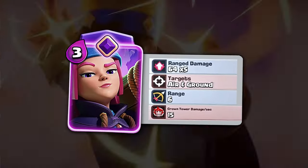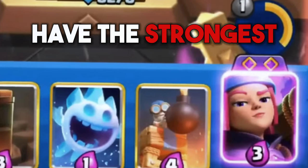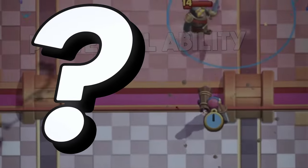However, the second difference is really what makes the Firecracker have the strongest evolution in the game, and that is her powerful ability, which we will cover next.